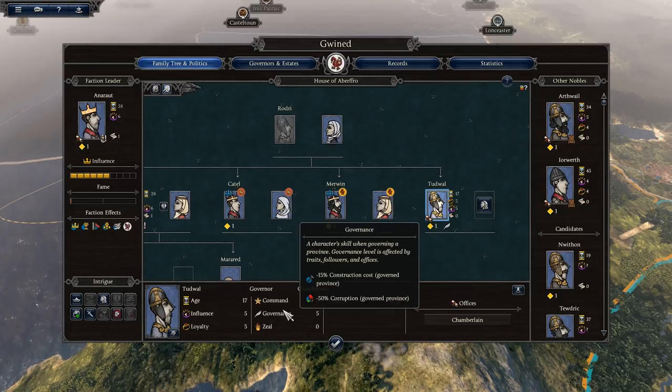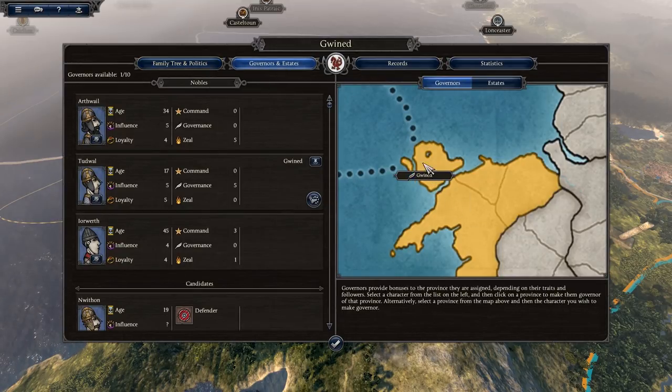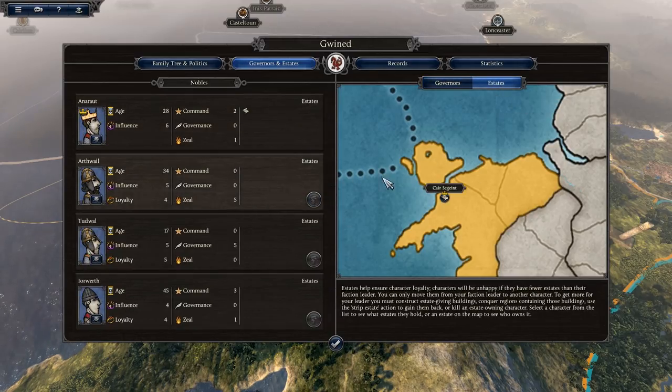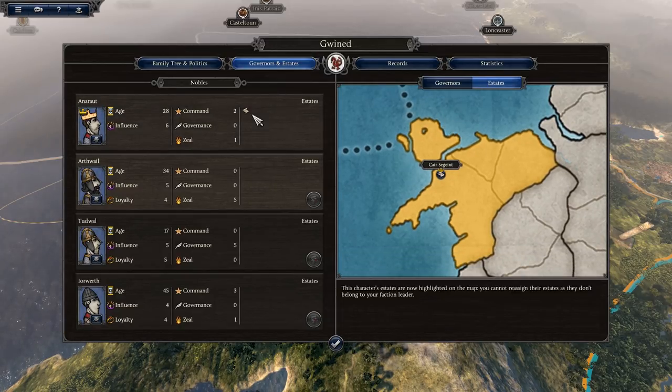When loyalty goes low, you can give family members estates. Under Governor and Estates, you can see Gwynedd assigned to Tudwalch. By clicking the Estates button, you see estate parchments that give plus one influence and help secure loyalty — you can assign one to any family member who is at risk of rebelling. The more estates you gain, the better, as they provide influence, though other family members may become jealous.